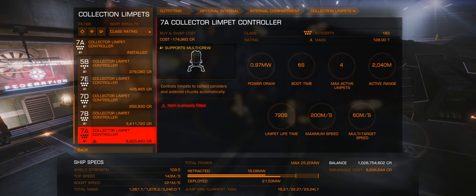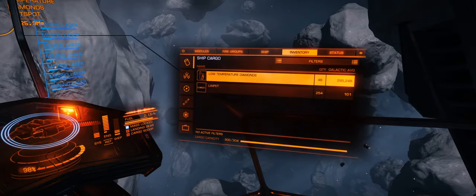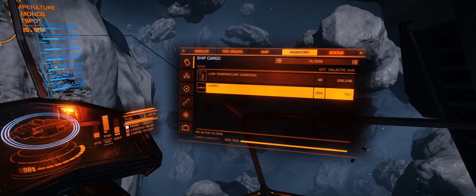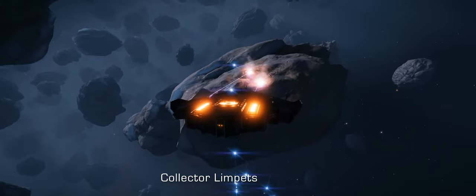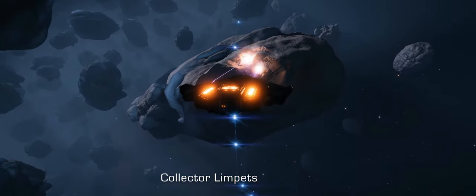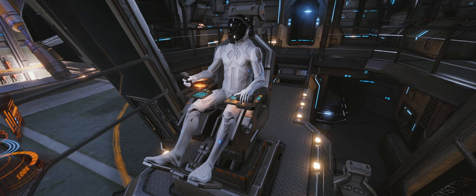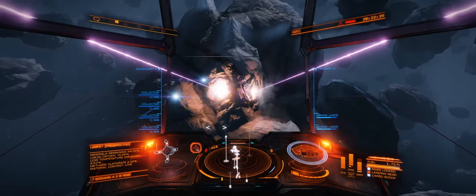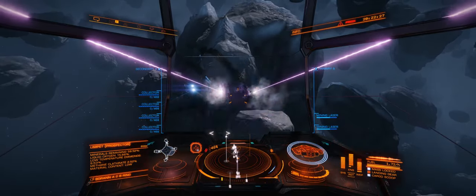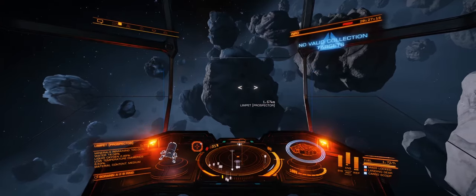Here lies the problem with the Type 10 versus the Type 9. Even though the Type 10 can drain an asteroid faster than the Type 9, the problem is that a limpet still needs to carry all those goods from the asteroid back to the ship. So the amount of time you are waiting for all those items to be collected is going to be longer compared to the Type 9, which can carry four different limpet controllers of various classes.